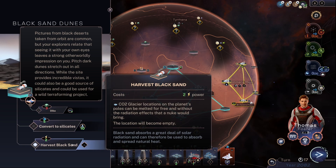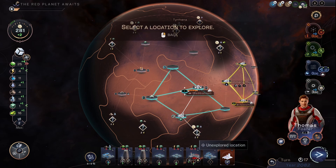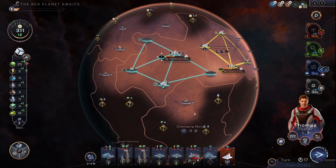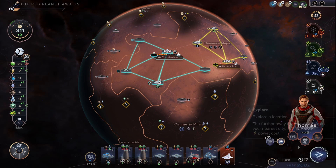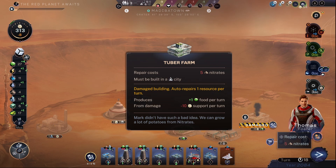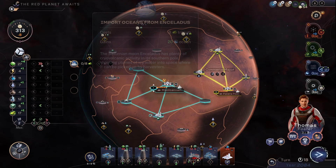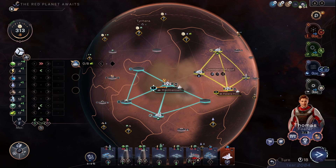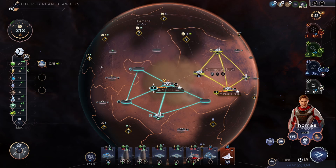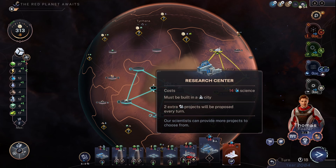That's the black sand — I'm pretty sure that can be used. If we explore this one here, there's another city location. Damage to tuba farm — five nitrates, which we don't have. Import oceans — there's just tritium, we've got a ton of tritium. We can do without that now. Just send stuff up into orbit. I'll just cancel that project — I think I'll just cancel the project because I'm an idiot.